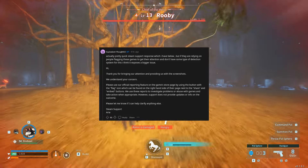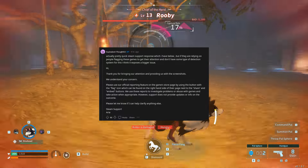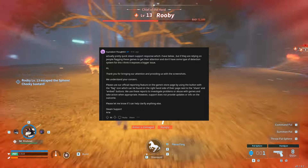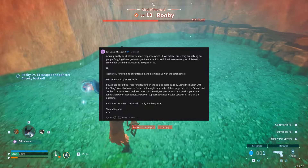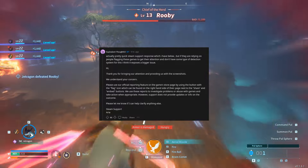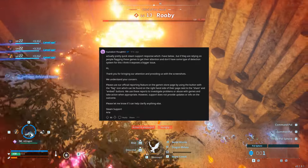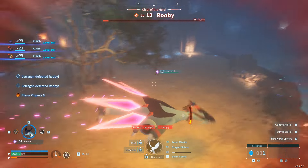Below that comment is a response from a Steam support member, which says: 'Hi, thank you for bringing this to our attention and providing us with the screenshots. We understand your concern. Please use our official reporting feature on the Game Store page by using the button with the flag icon, which can be found on the right-hand side of their page next to the Share and Embed buttons. We use these reports to investigate problems or abuse with games and take action when appropriate. However, support does not provide updates or info on the outcome.'